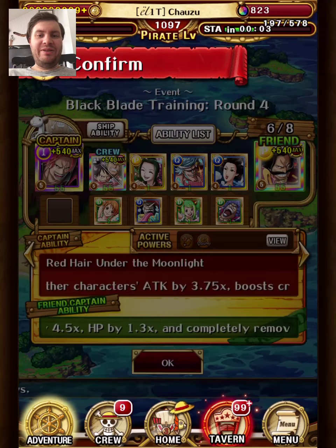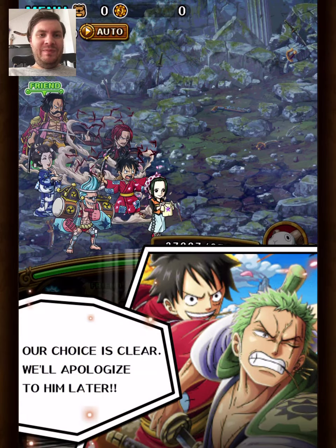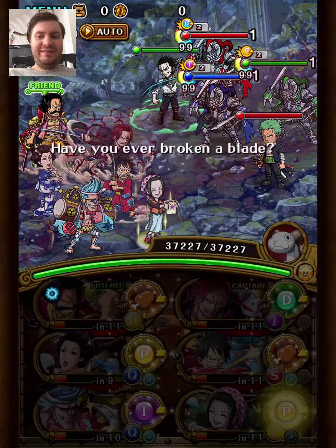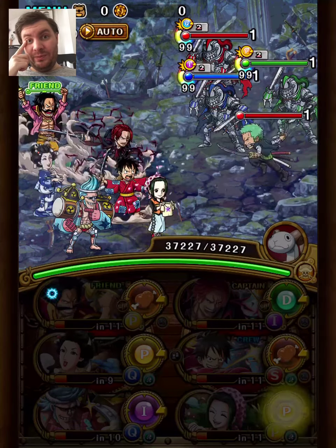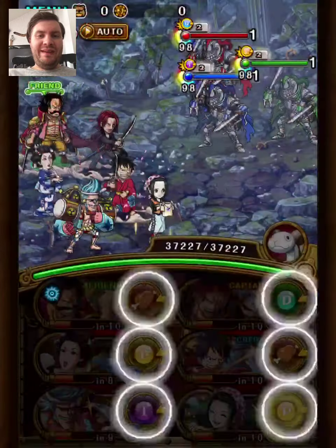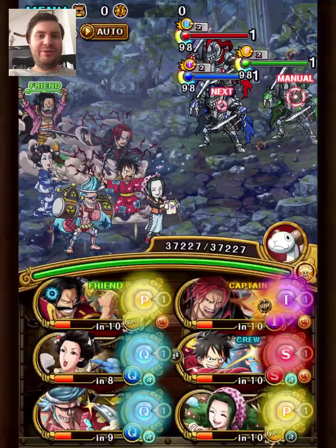Hey guys, Chauso here. This will be a cool team against the 0-stamp Blackblade. It's a radio friend captain team again, but this team has a lot of other interesting stuff going on. It has Weetree Shanks as captain, Luffy's Horro as sub, and it has the Pay2Win Makino - the Makino you got for pulling Shanks crew on their debut. This is the first time I've used them on a team, but she's actually super useful, as you'll see when we make it to the second to last stage.